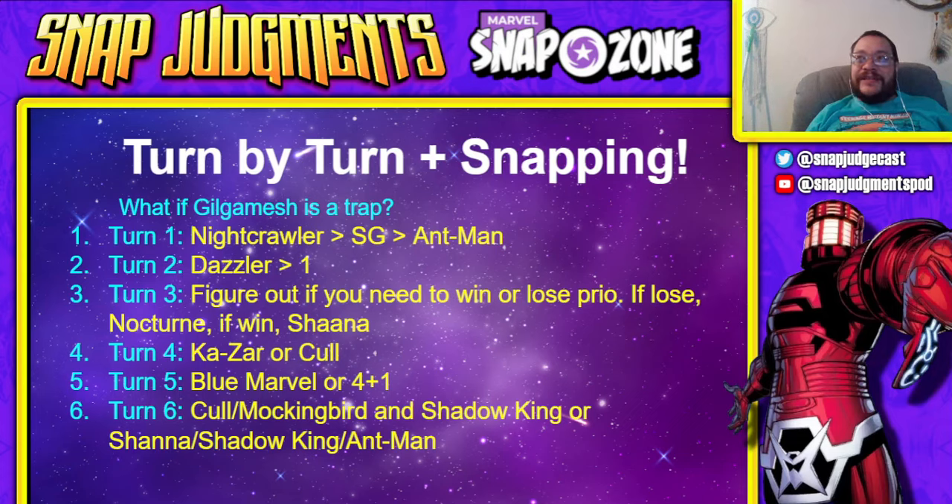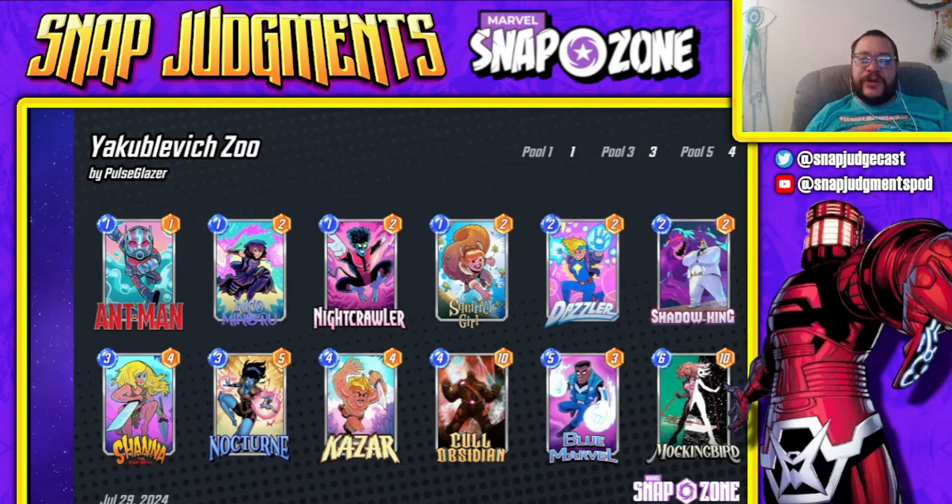Turn four: Kazar or Cull. You're determining whether to stack one lane or stack wide. If you're gaining priority, you tend to stack wide; if you're stacking one lane, you favor Cull. Turn five: Blue Marvel, or Kazar and Cull together. Turn six: Cull or Mockingbird and Shadow King, or Shanna, Shadow King, and Ant-Man — that's how you end the game. Shadow King stealing Q-Cubes is the most important card in this build. This deck takes a bit of practice because of the priority games, even though Zoo decks are supposed to be simple.